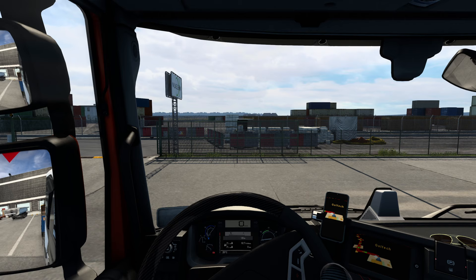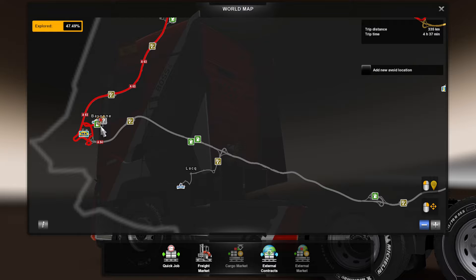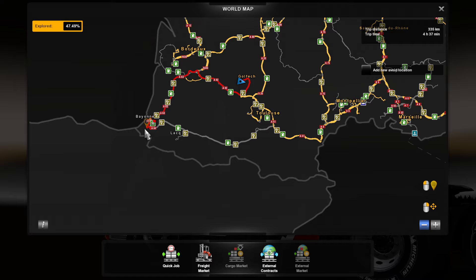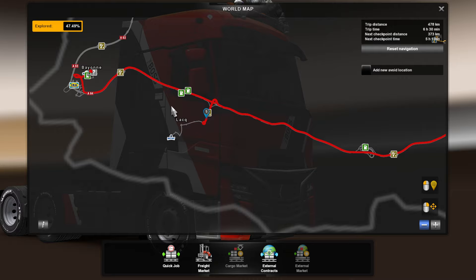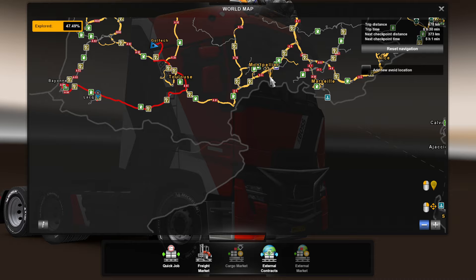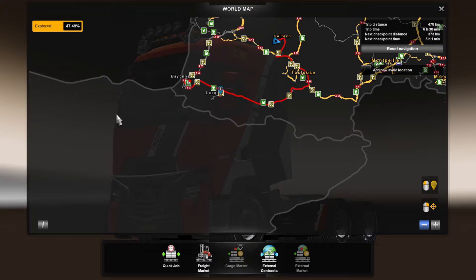Now we're good to go. Let's check the map — I would rather go through Bayonne here since it will be an entry point, or close to an entry point, to Spain. Another possible route would be from Montpellier to Barcelona, or from Bayonne to Santander or other cities in the north of Spain.